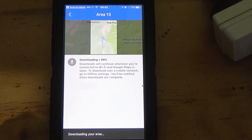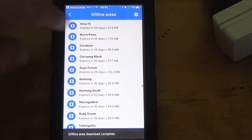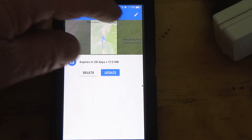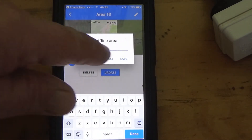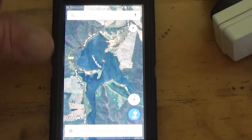It's downloading now. Area 13 — go up here to Area 13. You can change the name to whatever you want, then save. And that's your maps there. Go back to Avenza.